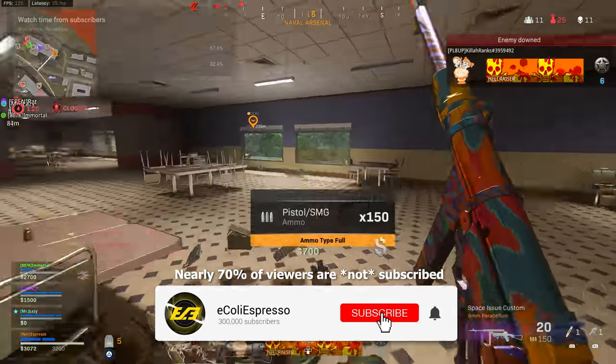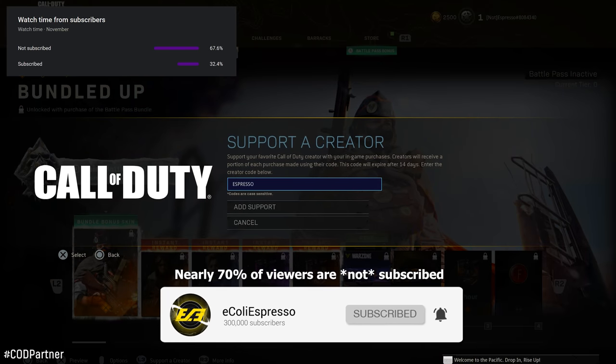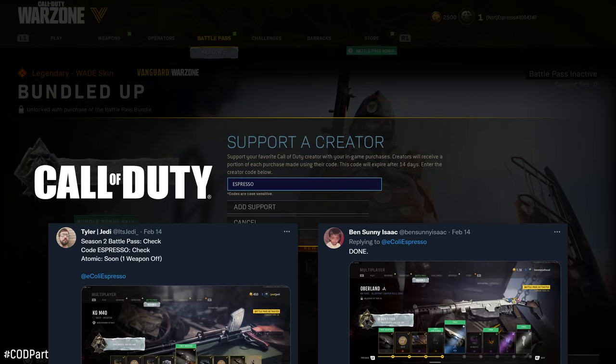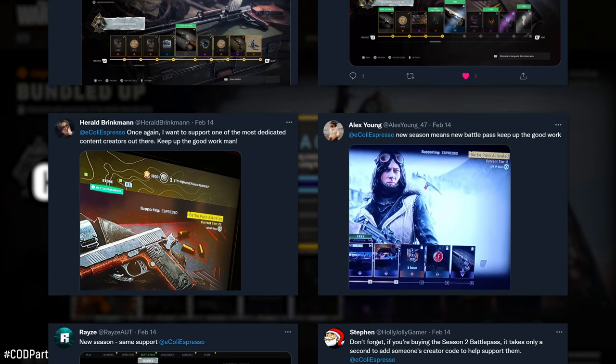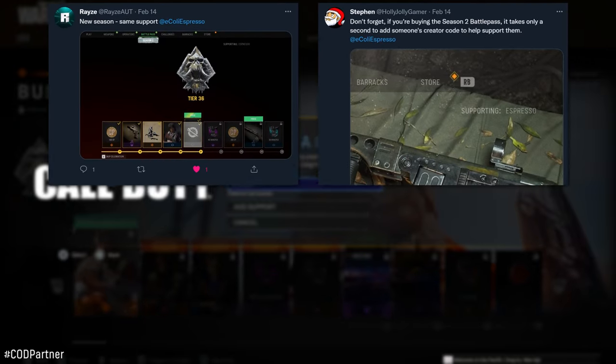If you enjoyed the video and find it at all insightful, drop a like on the video. If you're new to the channel, hit the subscribe button to help us on the road to half a million subscribers. If you decide to pick up the battle pass or anything else in season 2 and want to support the channel, using creator code Espresso is an entirely optional way to do so.